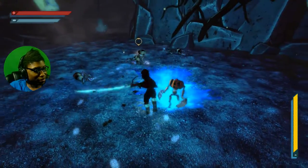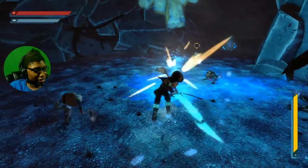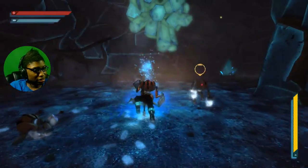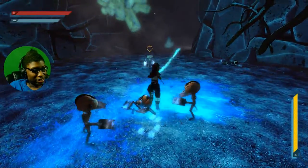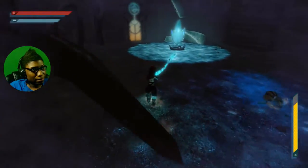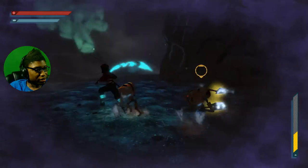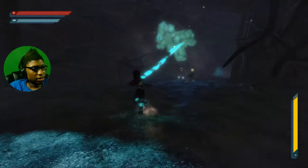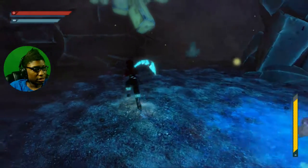Gotta wish there was more combos than just this basic one. Nothing extremely special — he doesn't do anything else other than a normal strong attack to finish off. I'm curious — what if I use my E? Oh, it does drag him! I was curious about that. Get over here — where are you going? Why are you running away? Apparently I'm missing something. There's a flare here, for something else. Just because they were attacking me, or just because I can't go over there? Am I supposed to go over here?